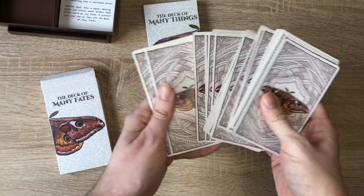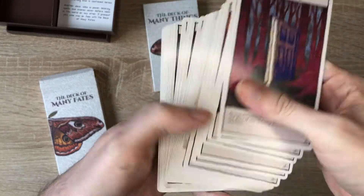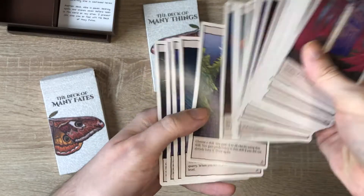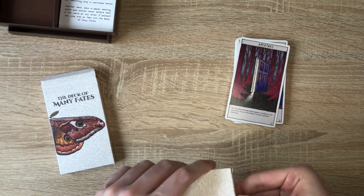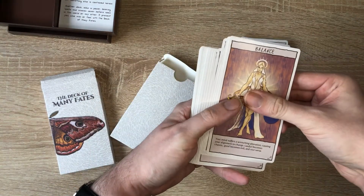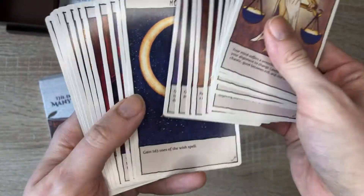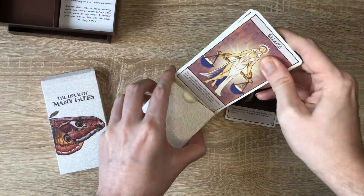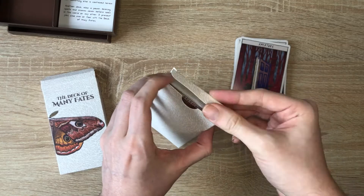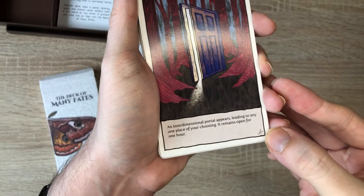Same design on the back for the Deck of Many Fates. Good point — how do you tell which deck is which? Looking at the symbols on the backs of the decks, so you can separate them out again if needed. The Deck of Many Things has a little key symbol on the back, and the Deck of Many Fates has what looks like a scorpion.